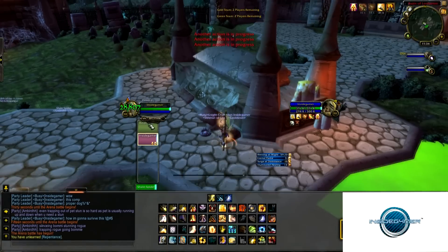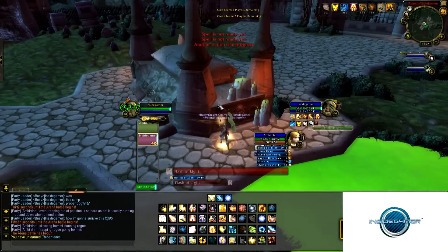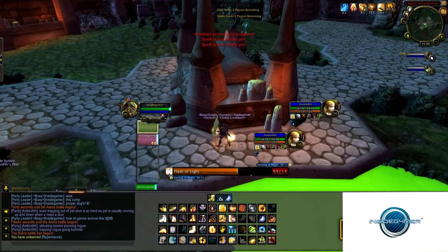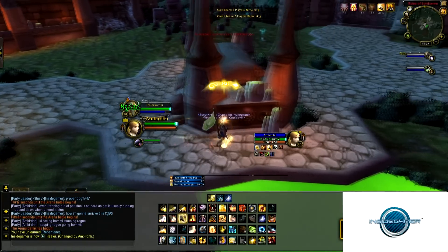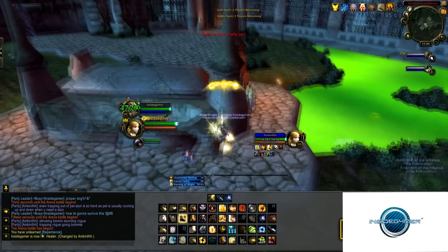I start by focusing my hunter and shelling everyone. Shelling is basically healing everyone up so they get the absorb from your mastery, so shell everything — shell your hunter, shell yourself, shell the pet if you remember. Then get the explosive trap and just hug that trap. It takes a good while before they open.